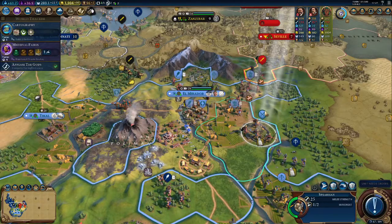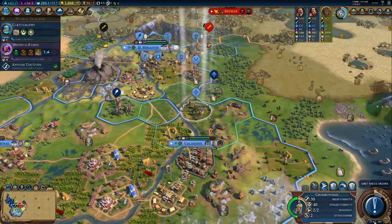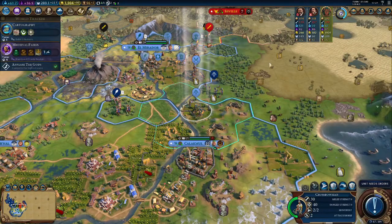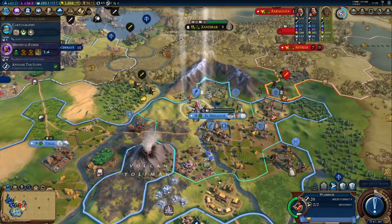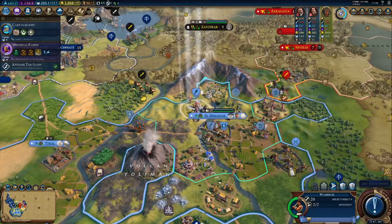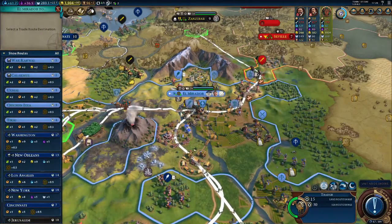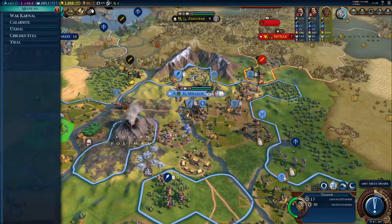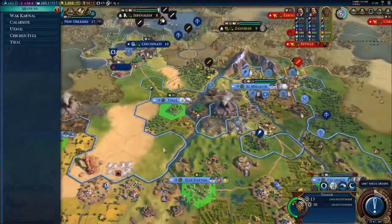I want to get a kill with the spearman. Just performing the coinage — we'll just get it. I don't know why I thought I had the era score for the dedication for Eurekas. Probably because that's generally what I go with. Over here, I actually want to transfer this guy to one of our smaller cities.